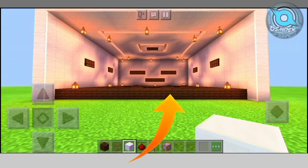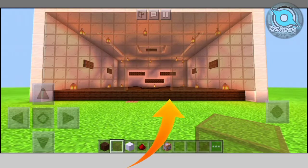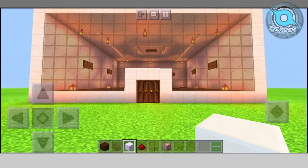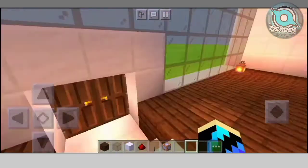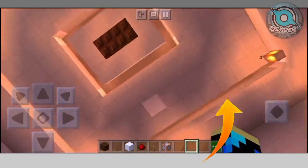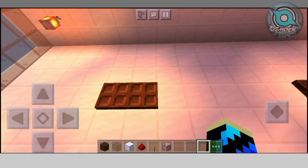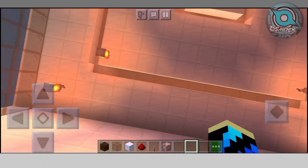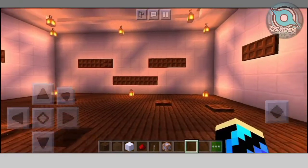Cover it all like this. For decoration, I am using stairs, trapdoor, and glowstone. I am using the trapdoor to cover the glowstone, and stairs to cover the glowstone as well. This decoration is very amazing.